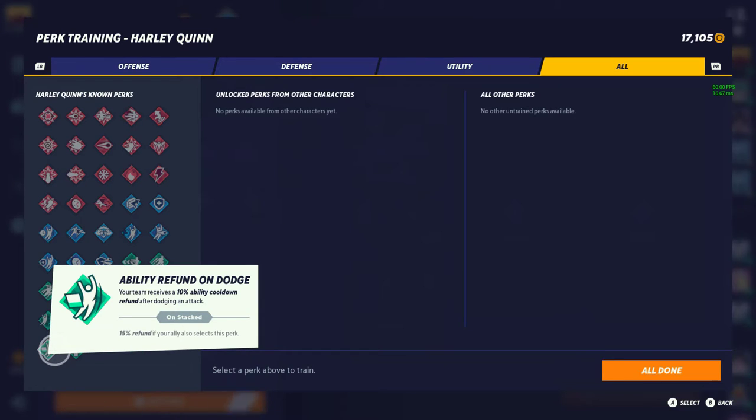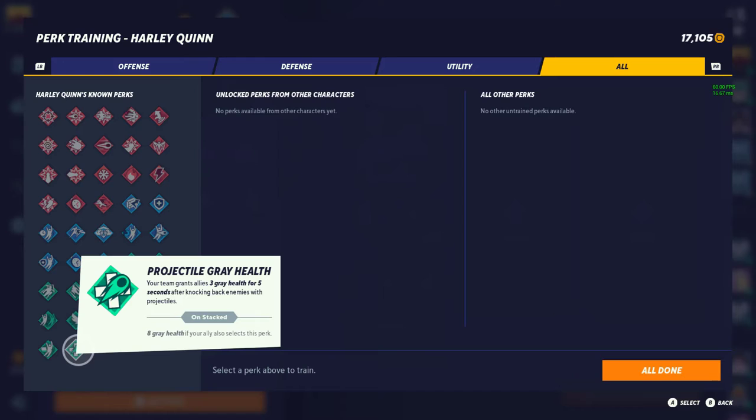Next is Ability Refund on Dodge — this might even be a tier 1. And then finally, the god of all perks, the tier 1: Projectile Great Health. Your team grants allies 3 great health for 5 seconds after knocking back enemies with projectiles, 8% if your ally runs it. When I tell you how crazy this perk is with projectile characters like Rain Dog and Tom and Jerry — where their projectiles usually always hit you — the fact is that Great Health acts as if you've only been hit at 8% even if you're at 80 or 90%. I think they're definitely looking to nerf this perk because it really is that broken and powerful, and I'm pretty sure it stacks too.